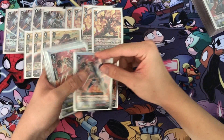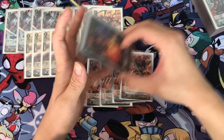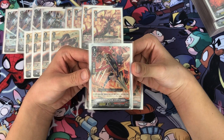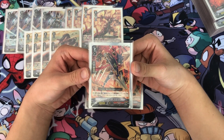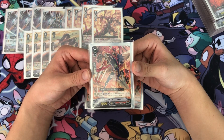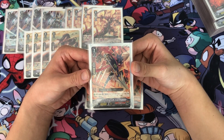For the next Grade 2, I play 4 Dragon Knight Nehalem. The skill is Auto, Vanguard Circle — when placed, Counter Blast 1 and choose one of your opponent's rearguards in the back row and retire it, and this unit gets Power +5,000 until end of turn.